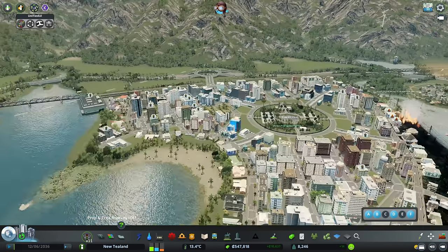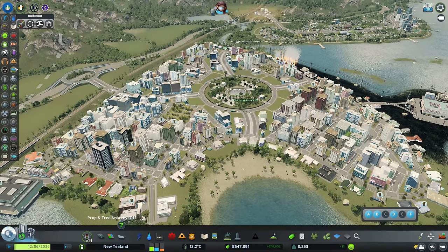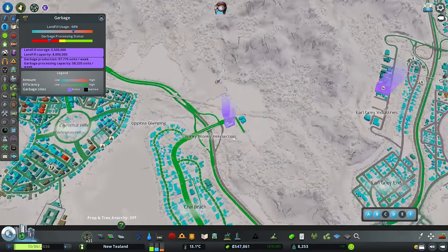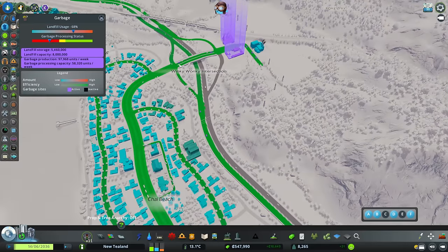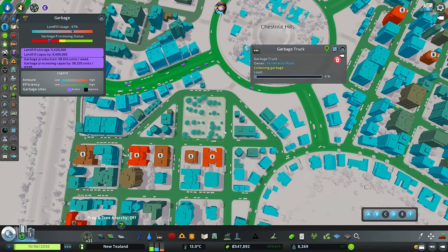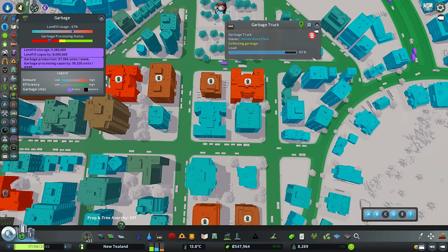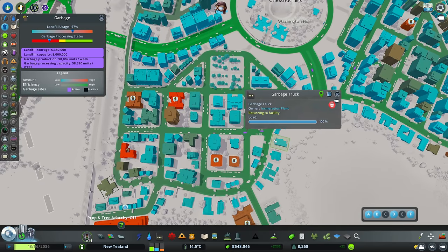Today we need to take care of some needs. We've got a lot of problems with trash all over the place. Looking at our garbage processing - these two over here are filling up almost to their max so they're sending garbage trucks out. We can see the little purple dots where they're going collecting trash. This guy's already at 100% load and he's only done three stops - we're not quite keeping up with our demand.